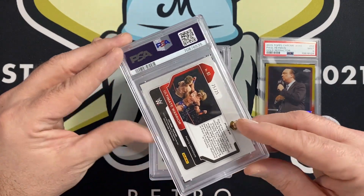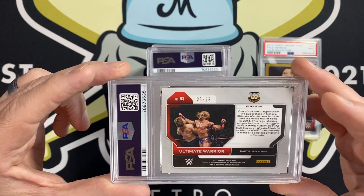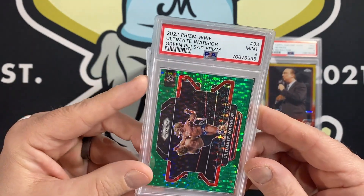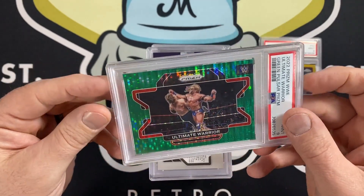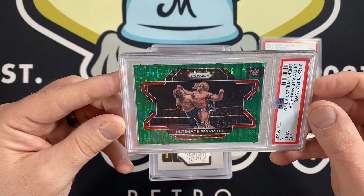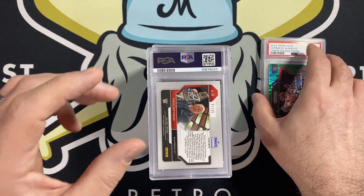We have a 2022 Prism Green Pulsar Ultimate Warrior, number 25 out of 25. And that got a 9 as well. I was kind of hoping for a 10 on that, but you can see the centering is off — just probably a little bit too much to get a 10. Still a fair grade, happy with that too.